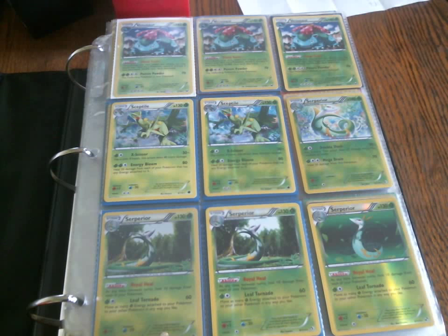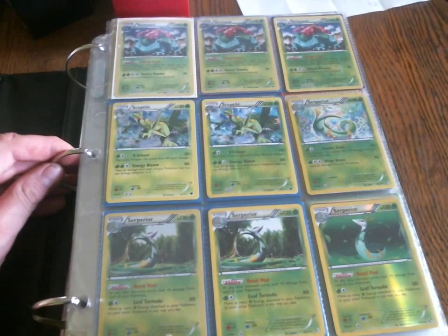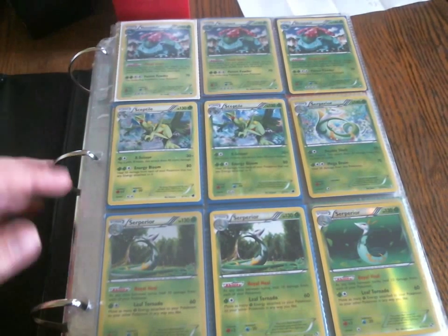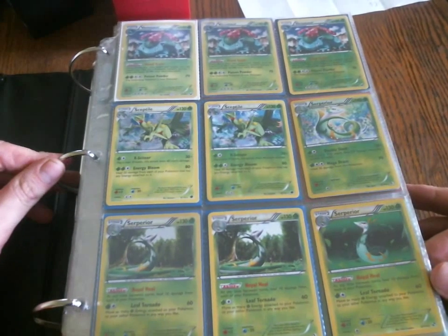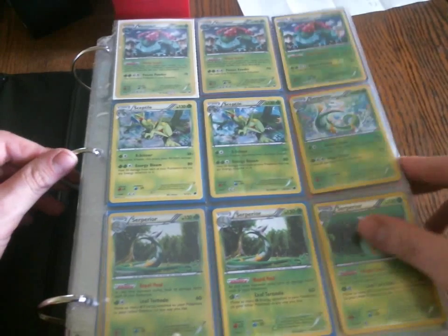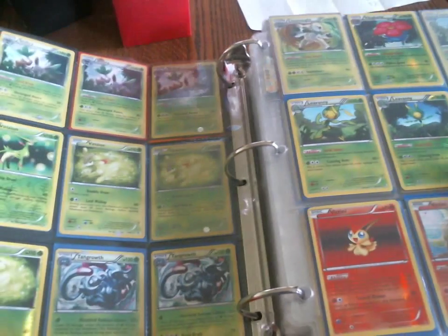Hey everyone, here's a Trade Binder update for all the rares and holos of all the legal cards from Next Destinies through the newest set, Flash Fire. I have reorganized this set — I think I did that in the last video. It starts off with the grass types, so we'll start off with Venusaur. All these cards are pretty much in mint condition. There are a few with condition issues, but not many.